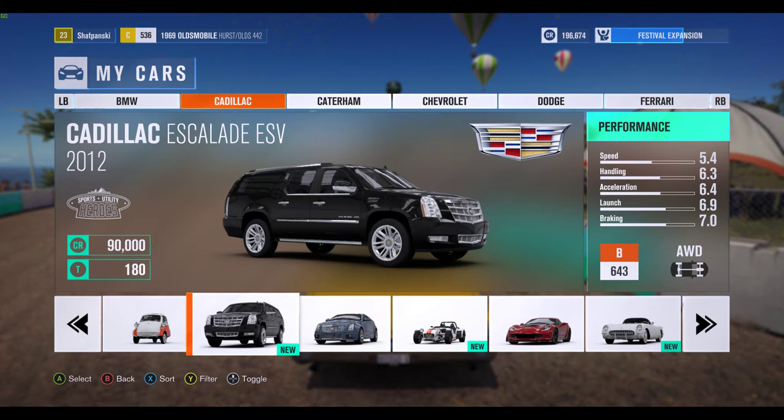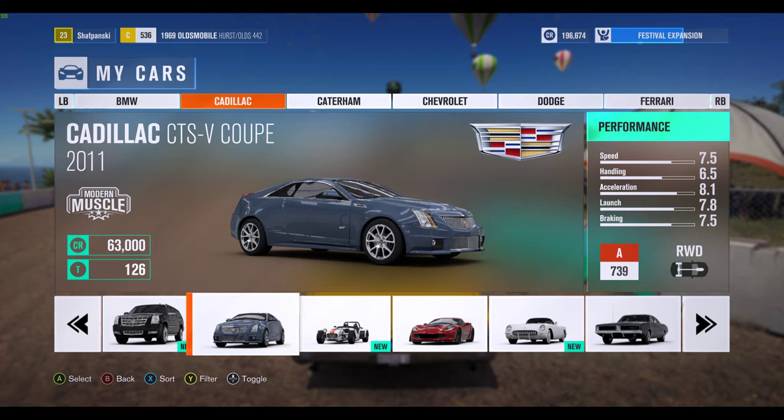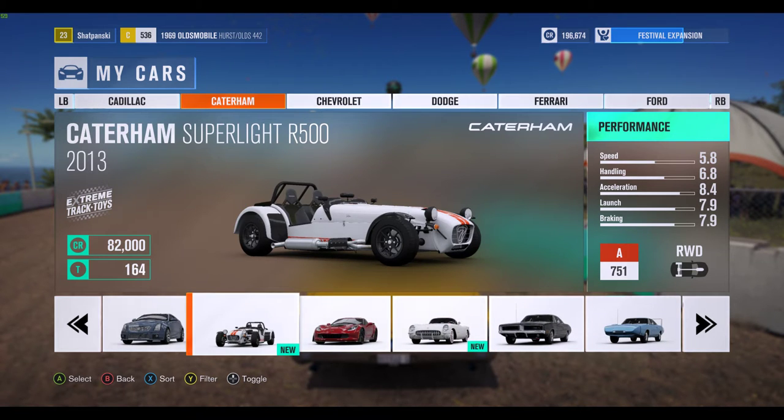Got to have the Escalade to roll like a pimp. CTS-V Coupe — that's like a really high-end Cadillac sports car, probably in the $60,000–$70,000 range a few years ago. Caterham is like a British mainly track car, but I think it's also road legal.